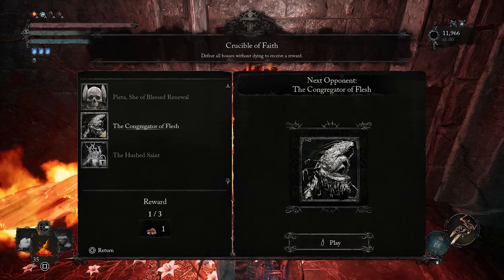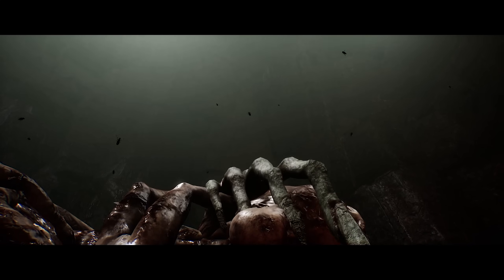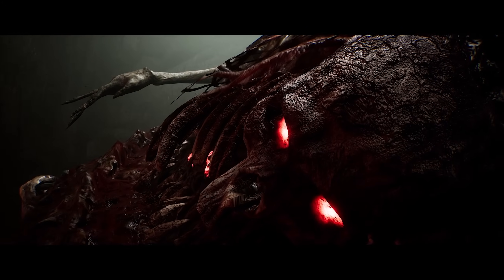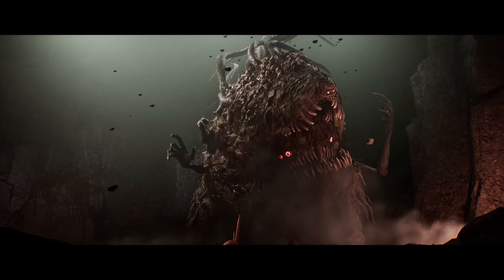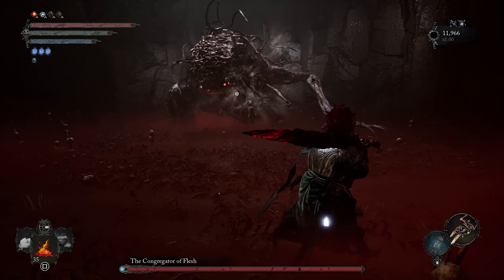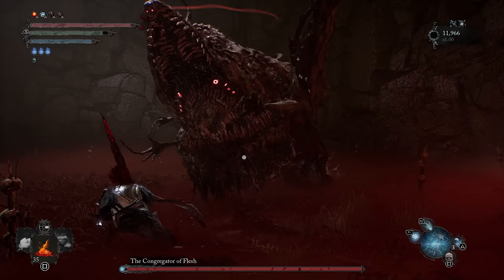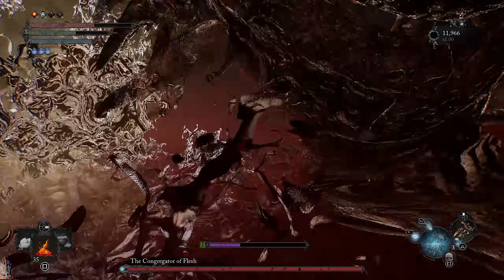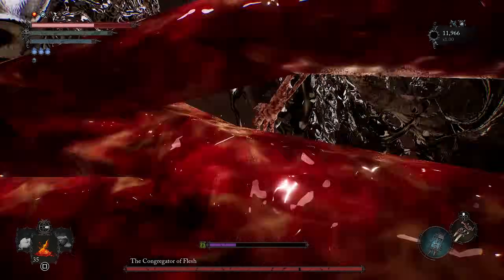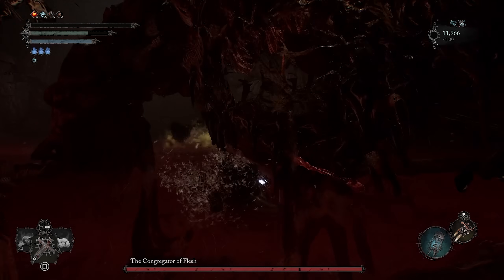Now we have the Congregator of Flesh, which I think we have kind of the perfect weapon for. Still one of the coolest bosses — just a giant shark. I never realized how long his one fingernail is. 'The Congregator of Flesh' — I know you've got a guamp on you. Where is it? I see it. There it is. Am I dead? Holy shit — no, I'm dead.